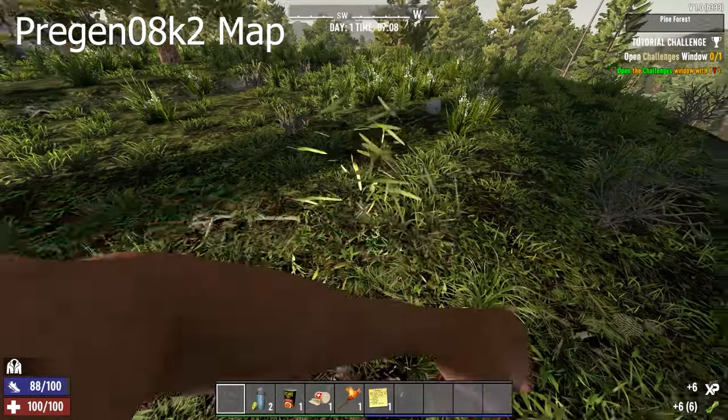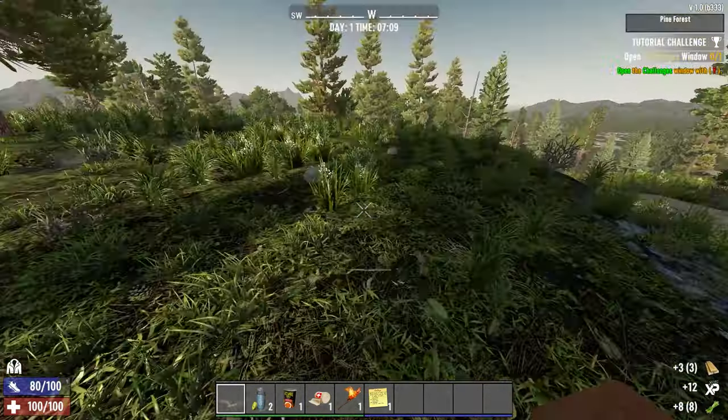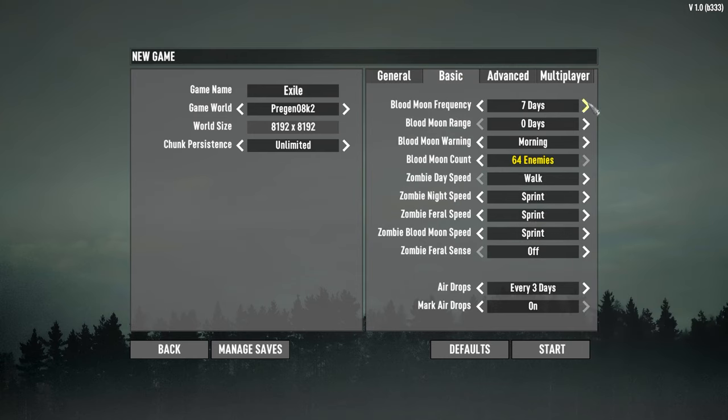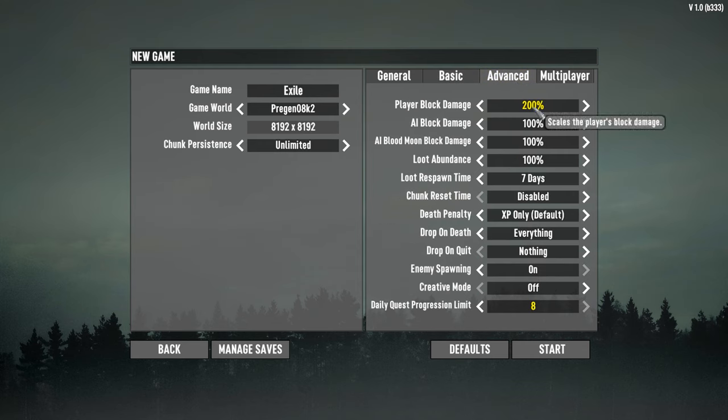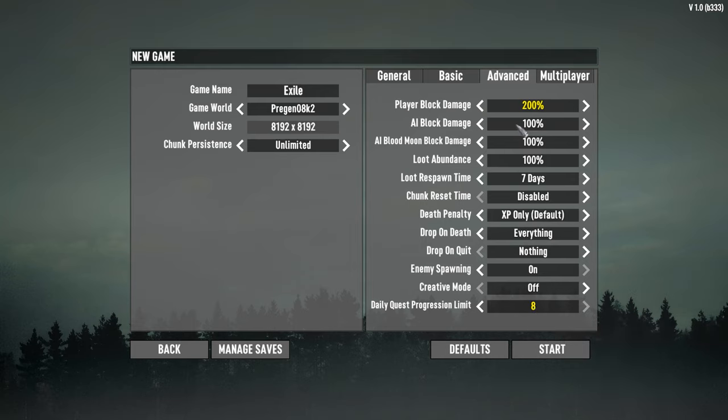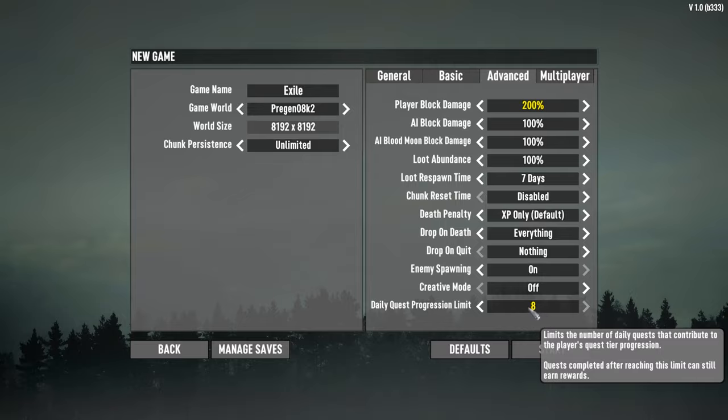We are on the pre-gen 8K2 map so everyone can play along. Here's a look at our settings: this is a solo game on Warrior, 60-minute days, blood moons every 10 days, everything else default normal except max zombies, air drops every three days with mark air drops on so we don't lose them. Player block damage is turned up to 200, and the daily quest progression limit is eight — we don't have to max out quests each day but we can.